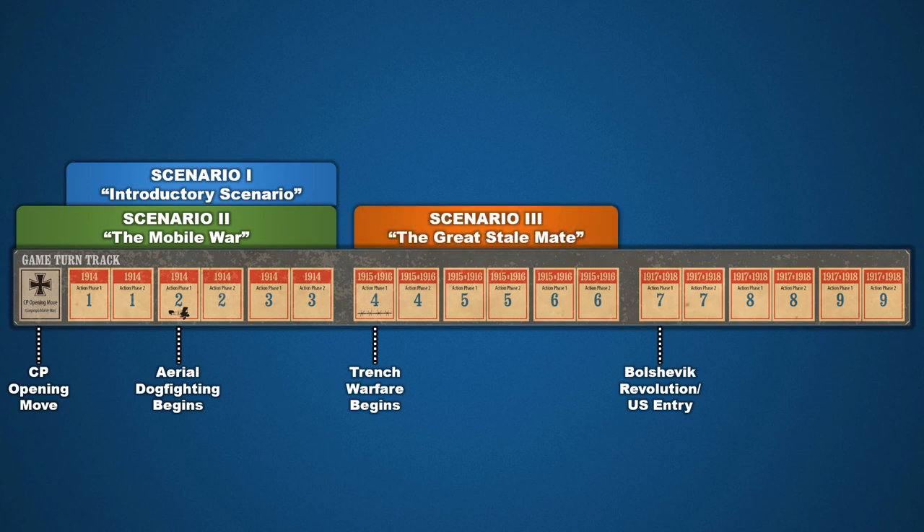Scenario 3, the Great Stalemate, is described as a three-turn chess match, as players search for then try to exploit a weak spot in the enemy lines. With both sides dug in, combat favors the defender. After that, Scenario 4, the Final Push, brings the war to a close. The Central Powers, emboldened by the fall of Russia, have one last offensive in them, while the Allies, bolstered by the arrival of the Americans, begin the final push to expel the Hun from France.